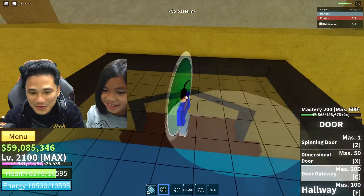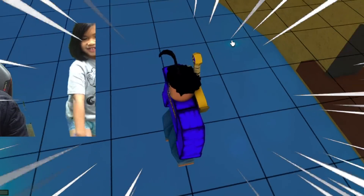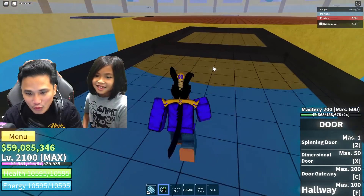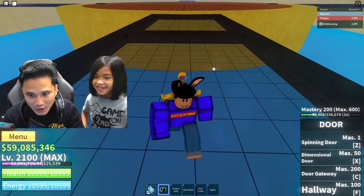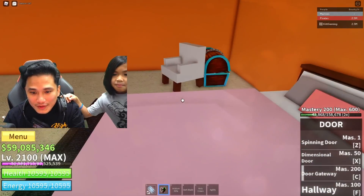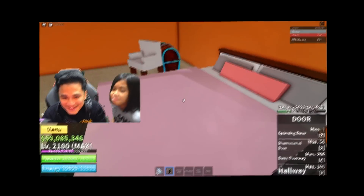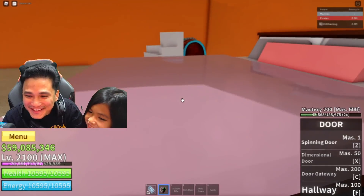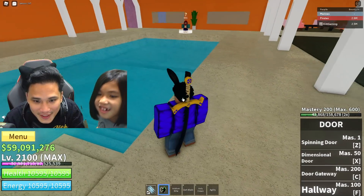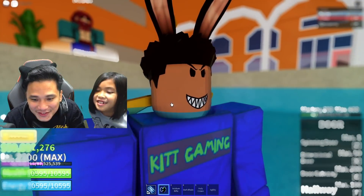Coliseum! Look at the coliseum — I just realized with this shader this is a glass floor. Turn your shader off — it's still glass but you don't recognize it. Look at this bed — it's wet. Someone peed in this bed, it's so — look at that. Jump in the water — oh look at this, it's up to my chin!